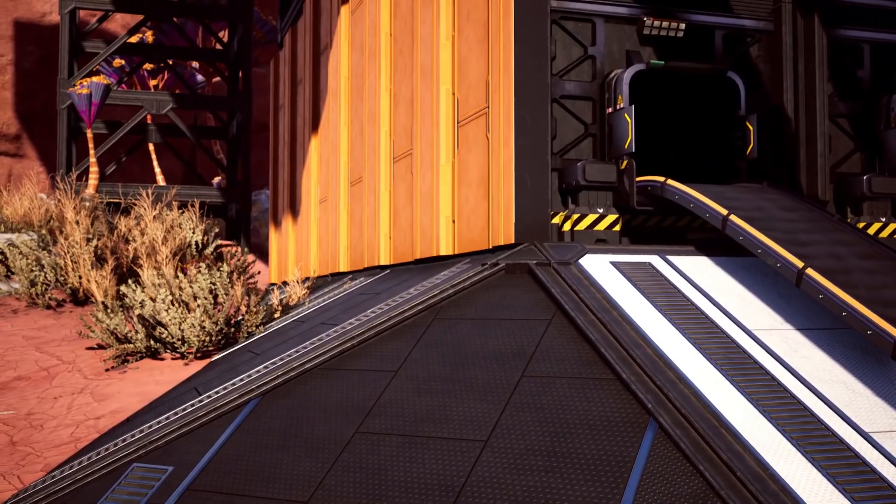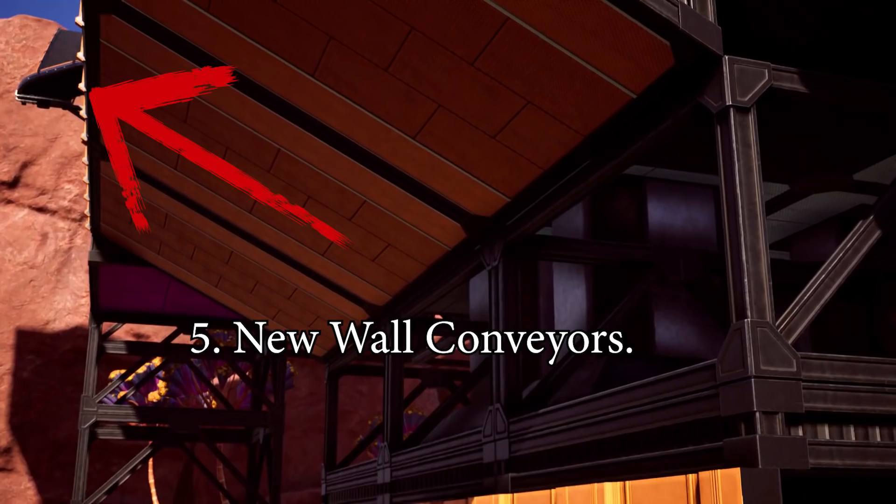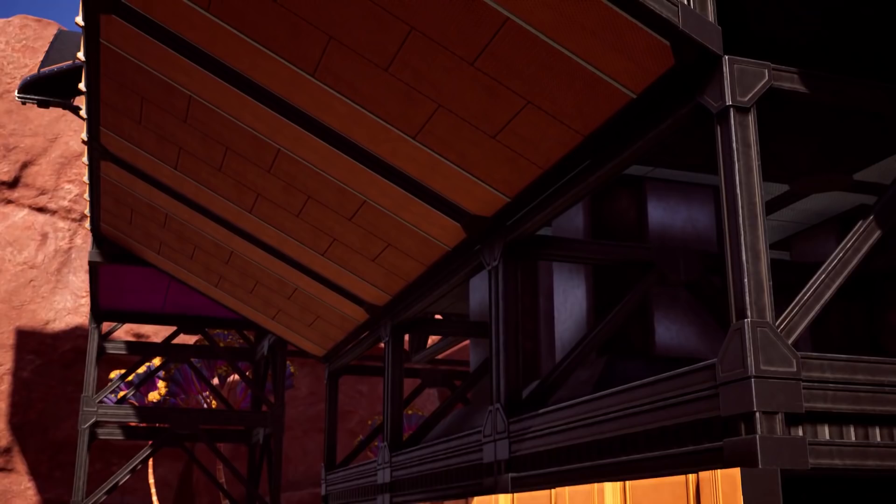Moving along a few more frames, we have three more points of interest. Our fifth point is that we now have new walled conveyors — much more slimlined compared to the last ones, which I'd like to think is a more modular approach to the conveyor wall connection. Our sixth point, which you've probably already noticed, and if you've watched any of my live streams you'll know I've been wanting this for a long time, is the upside-down ramps, which look great.